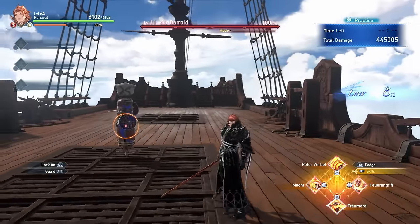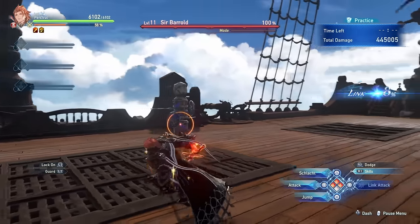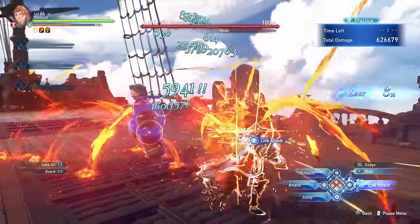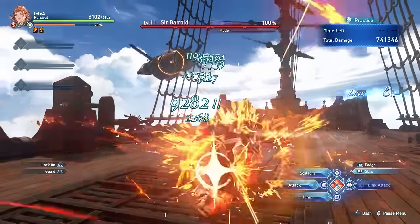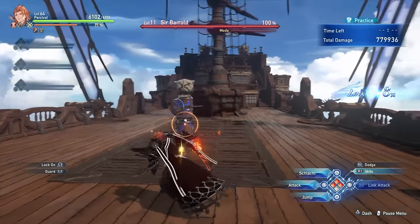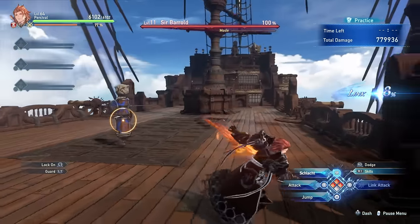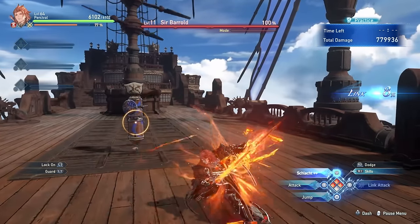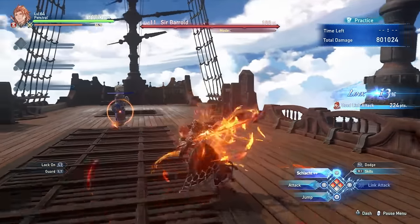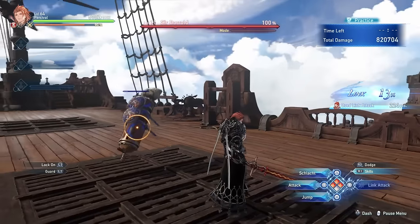Percival also has a very powerful buff: if you are capped at max HP, you simply deal 70% more damage — absolutely absurd. Even if you're not at full HP, you still get a pretty massive attack increase. Another very cool thing is that his charged attack can actually parry incoming attacks, including projectiles. If you learn to master that timing, you'll have a powerful tool that not only deals a ton of damage but can also block incoming attacks.